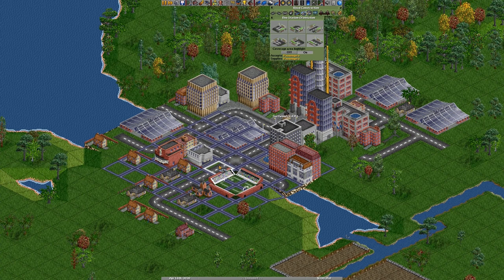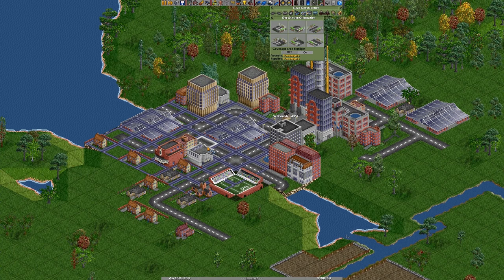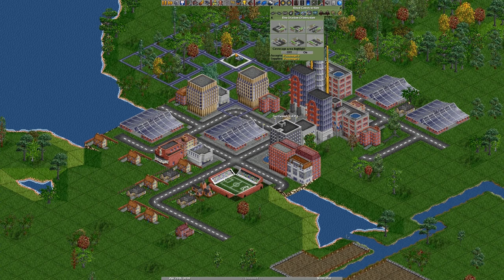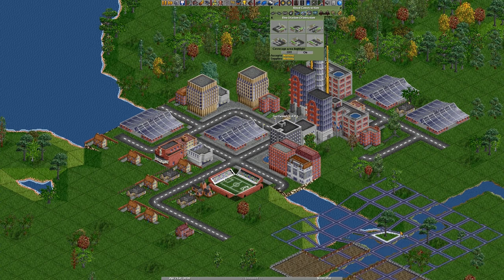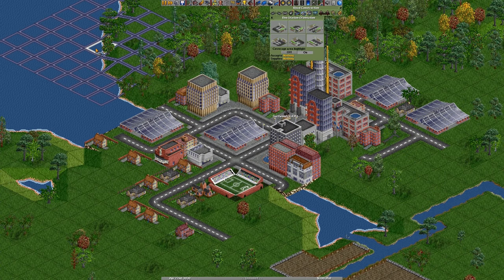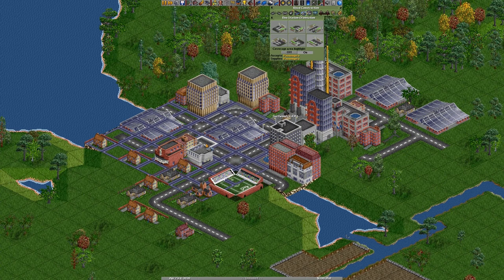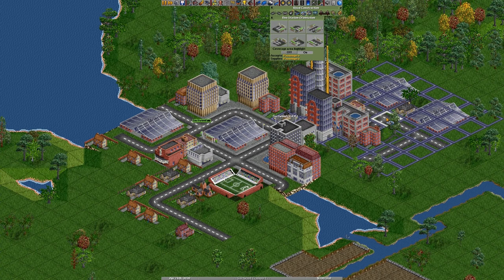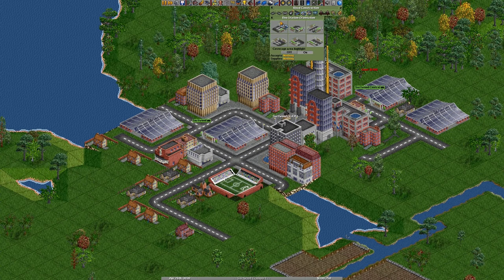Now the purple squares are showing me the area in which it's kind of accessible to the surrounding area — the passengers and everything. Also right in here where it says accepts nothing and supplies nothing, that's an indication of what it accepts and supplies. So if I just move this around you'll see passengers, and then nothing if I move too far off. So let's go ahead and put one here, and then we're going to do another one on the other side of town just over here. So now we have two bus stops.